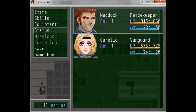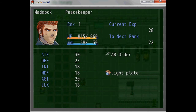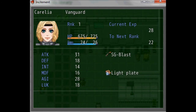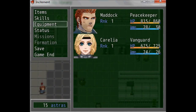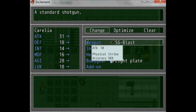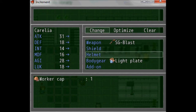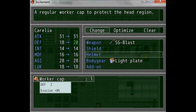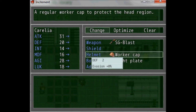You can check each character's status to see their attack, defense, and everything. Karelia actually has a lower defense than Madox, so we're going to give her the helmet. Select Change, then go to Helmet — that's the one we just picked up. On the left you can see the difference: it gives us an extra two defense. That's what we're equipping.